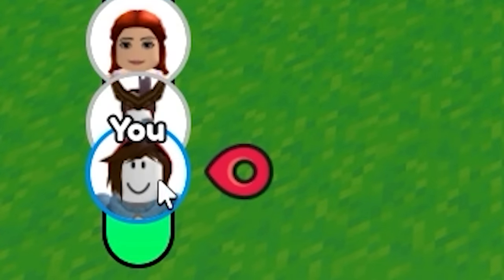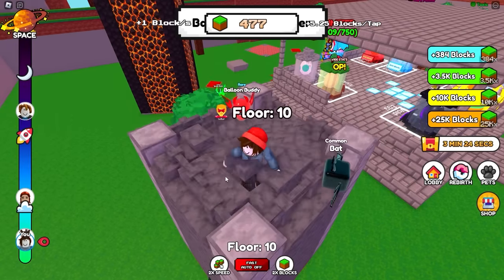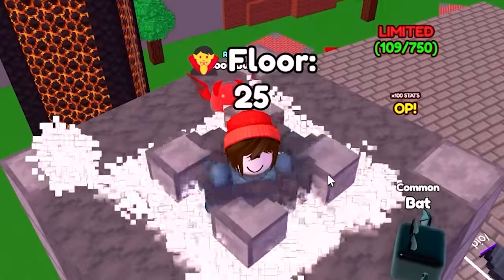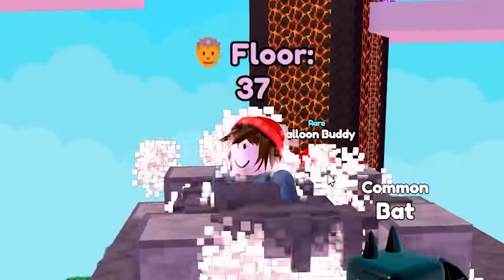I can actually see myself moving on the chart finally. We just have to click a lot to get to where we're going. I'm going to save up 3,500 for a better pet, and I'm going to use the auto-clicker quite a lot, because it's really going to get me up there pretty quick.